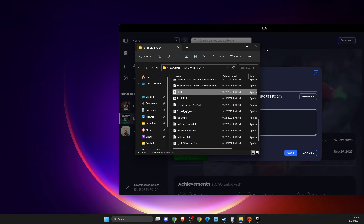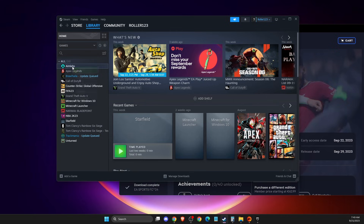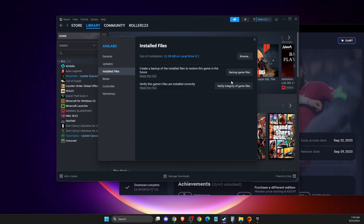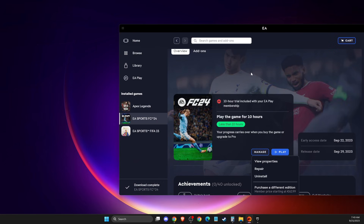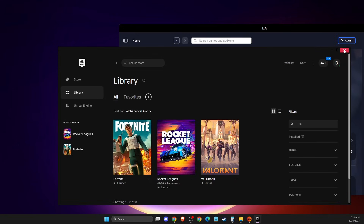If the problem persists, another thing you can do is verify the integrity of the game files, as you may have some corrupted files. On EA app, go to the game, then Manage, then Repair. On Steam, right-click the game, go to Properties, then Installed Files, and verify integrity of game files. On Epic Games, go to Library, right-click the game, select Manage, and verify integrity of game files.